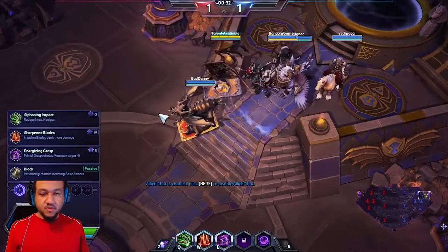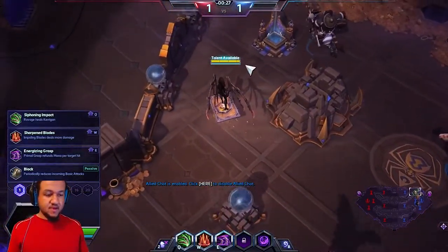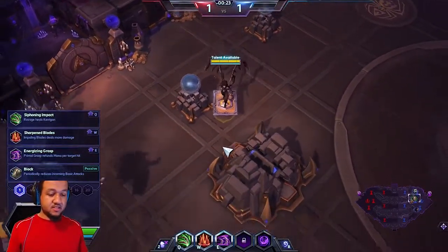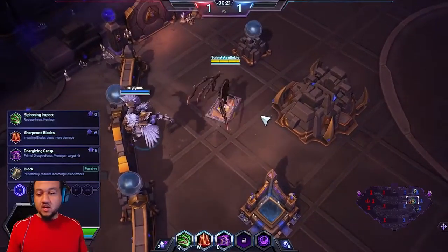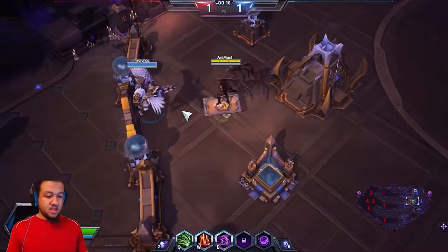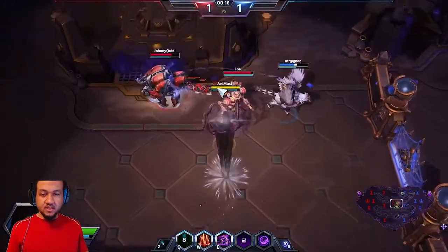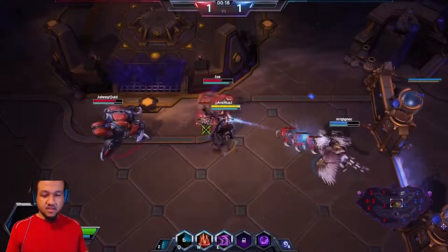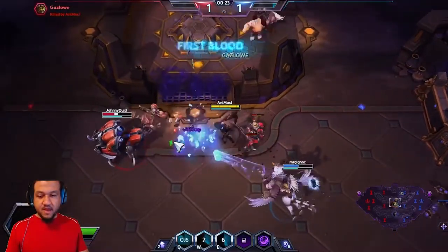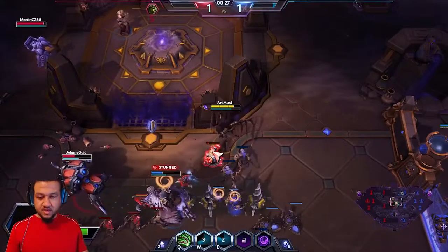We are playing Kerrigan on Tomb of Spiders, which I'm super excited about. I really love this map. I think Kerrigan can specialize here because she is a one-hitter-quitter kind of girl. We are going to pick Level 1 Sharpened Blade to boost our Impaling Blade damage, deal more damage, and do more domination. We should be able to catch him with our first combo and get that first kill right off the bat.